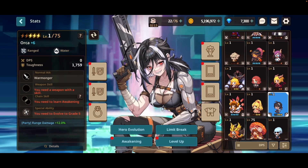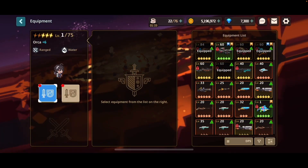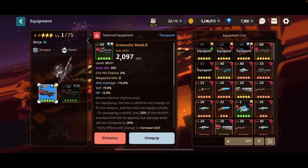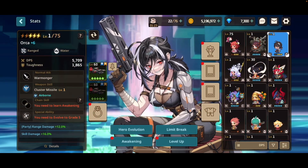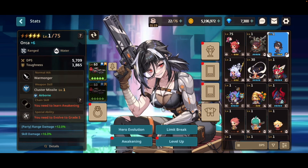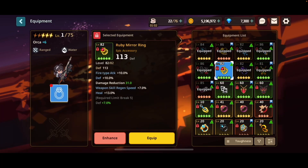Let's go right into equipment next. All heroes can wield a weapon, and as I said before, the weapon determines what type of elemental damage they will do. Some heroes can equip both a weapon and a shield, but not all heroes can do this. So the second weapon slot is usually reserved for heroes who can carry a shield, except for one special hero who can wield two weapons at the same time. Right under the weapon slots we have the accessories, which just give extra stats and effects.